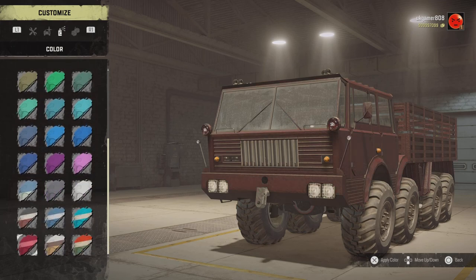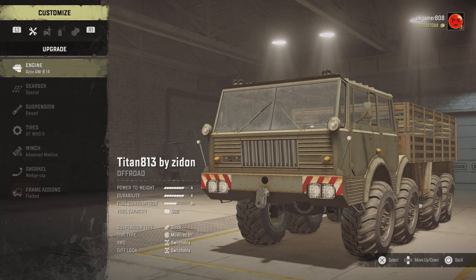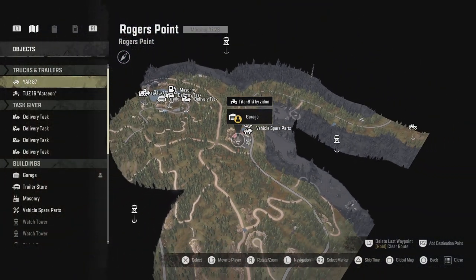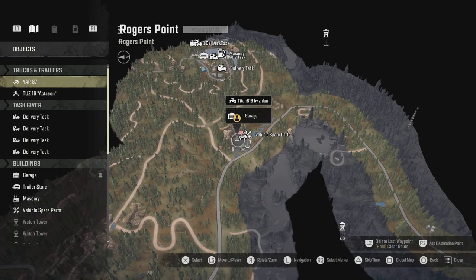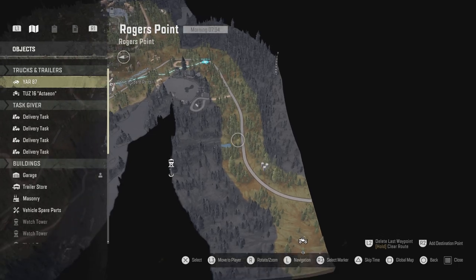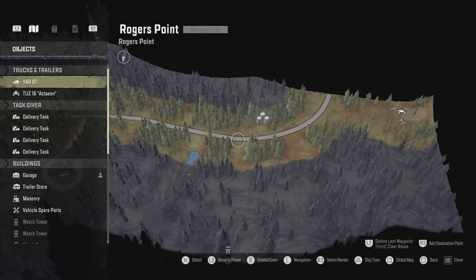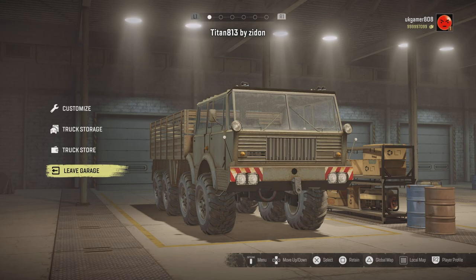No bobbleheads I'm afraid. The map is Rogers Point — that's what I've done so far. I thought we'd unlock some watchtowers, so I'll put a couple of markers there. It looks like there's a little bit of a gap, so we'll bring that marker over and head up that way. We can do a bit of off-roading — I've already had a drive round with this.